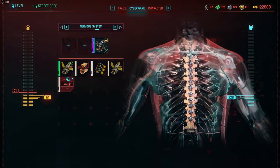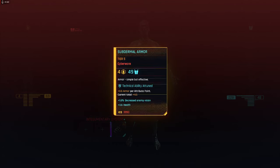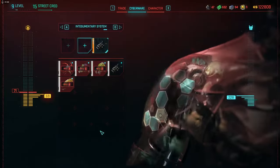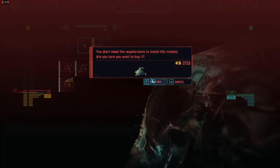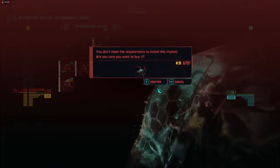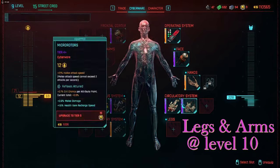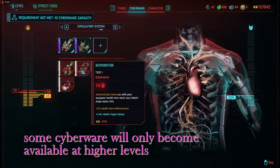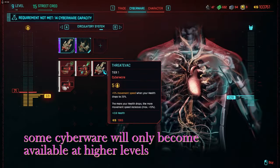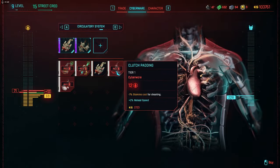I buy all the cyberware I'm interested in putting on later even if I don't have the ability to install it yet because my max cyberware points are still too low. At level 9 I have to wait one more level to level 10 to be able to put in arms and double jump legs. If I want to put something in that exceeds the available level, I can uninstall it just by clicking on it.